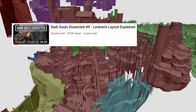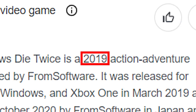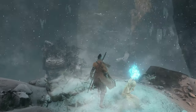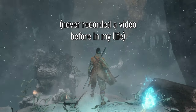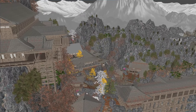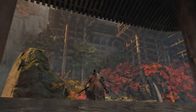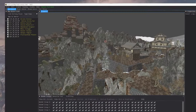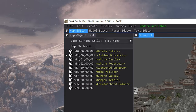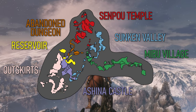Many talented people have analysed the world maps of Soulsborne games, and I've been waiting for years for someone to do the same for Sekiro. At some point I got tired of waiting and thought, maybe I can do it? How hard can it be anyway? I will be using DSMapStudio to fly around the map files from the game and show how the different sections link to each other, and there are going to be some surprises along the way. The game world is separated into 9 maps, and 7 of these form a seamless interconnected map that we're going to explore.